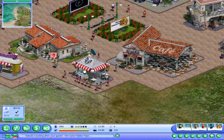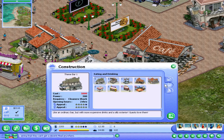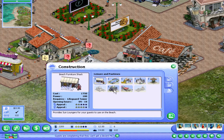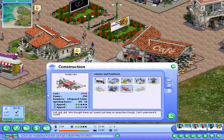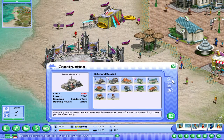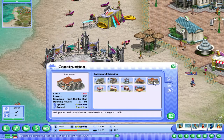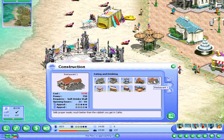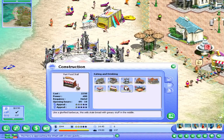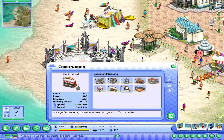People really like these little food stands — I don't blame them. Okay, let's put 6k. I want to put more activities but don't we have too much for nighttime? Like a glorified barbecue that sells stale bread with greasy stuff in the middle — well, at least they're honest.